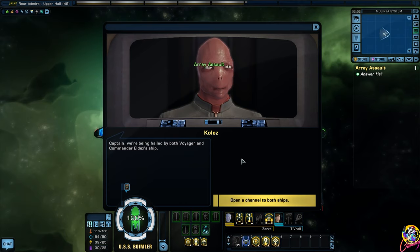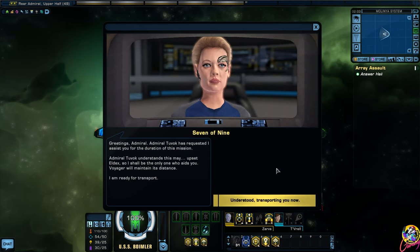Captain, we're being hailed by both Voyager and Commander Eldex's ship. Open the channel to both ships. Greetings - Admiral Tuvok has requested I assist you for the duration of this mission. Admiral Tuvok understands this may upset Eldex, so I shall be the only one who aids you. Voyager will maintain its distance. I am ready for transport. Understood - transporting you now.